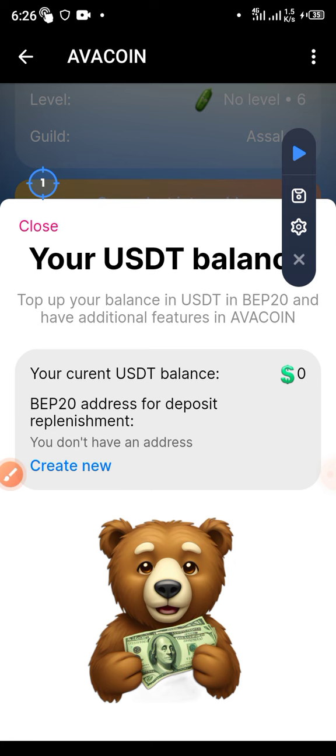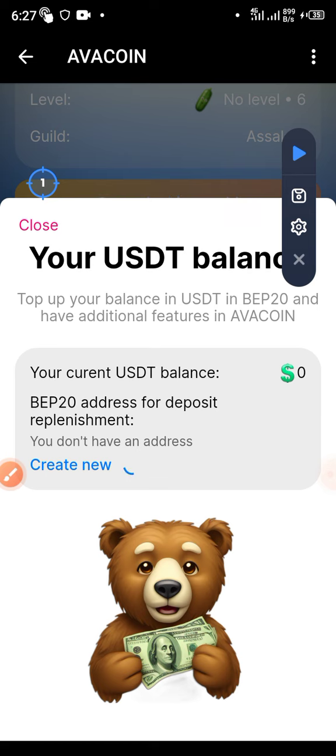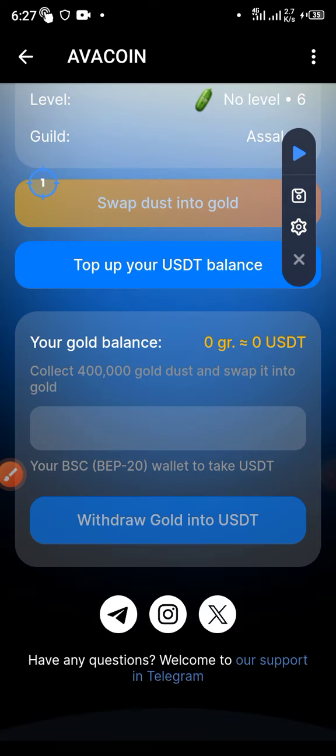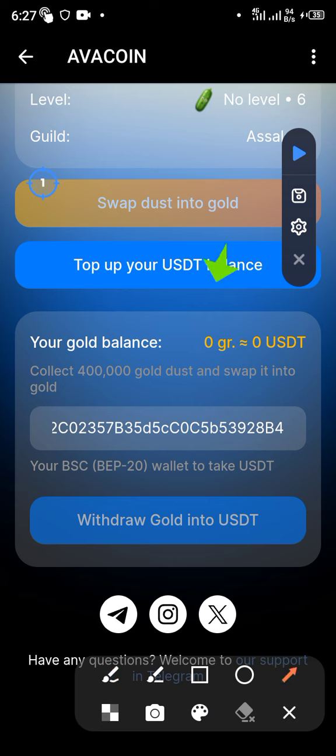Click to create your wallet, then make a deposit. If you want to withdraw, copy your wallet address and paste it right here. My gram balance was zero, which is why I can't see the value of 65 dollars yet.